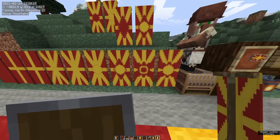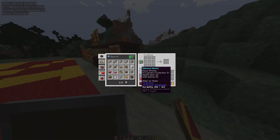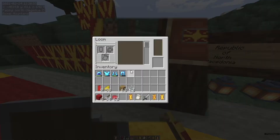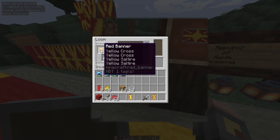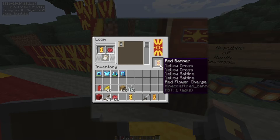It's acceptable once again, but let's go back to the saltire design. Before we go any further, we need a flower charge. To make a flower charge, go into the crafting table and add an oxeye daisy and a paper — that's how you get a flower charge. Bring it back into the loom, place it in the banner pattern slot, put in the banner with the yellow saltire times two, then add red dye to the flower pattern.